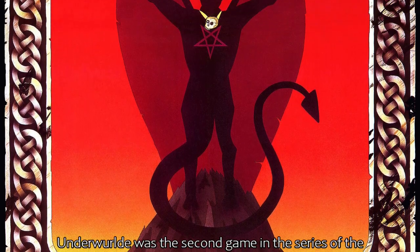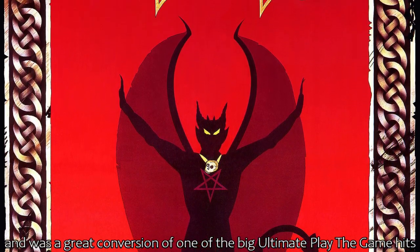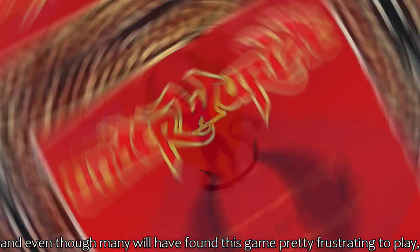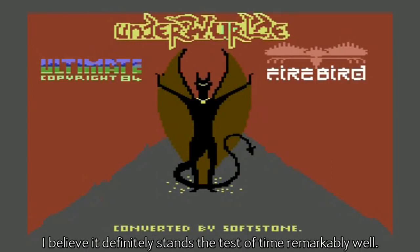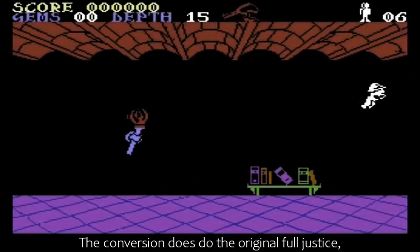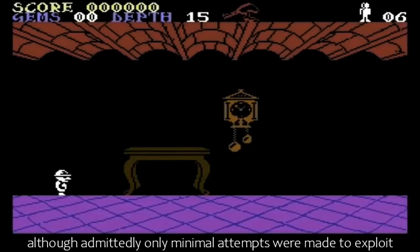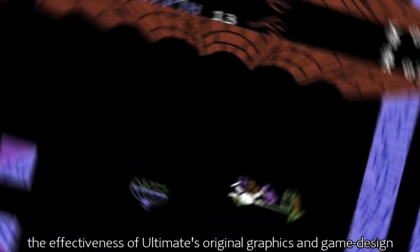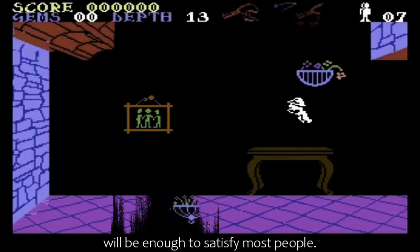Underworld was the second game in the series of the Sabreman Adventures, and was a great conversion of one of the big Ultimate Play the Game hits for the ZX Spectrum. Even though many will have found this game pretty frustrating to play, I believe it definitely stands the test of time remarkably well. The conversion does do the original full justice, although admittedly only minimal attempts were made to exploit the Commodore's superior capabilities. The effectiveness of Ultimate's original graphics and game design will be enough to satisfy most people.